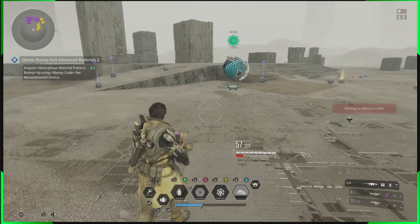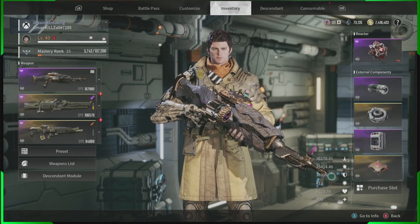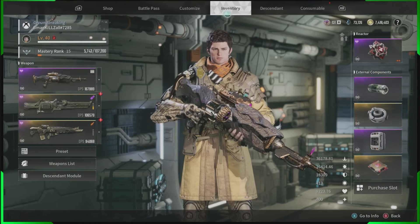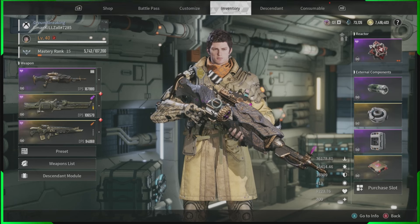You'll now be fully set up to take on bosses and farm transcendent mods. We're running this simple, easy Lepic build, and Lepic gets way stronger as you build him up. If you want to see more in-depth builds to make Lepic more powerful, check out my other guides. This video is focused on a basic introduction — use these two descendants with these basic builds to get into the game. Once you've got Bunny and Lepic at this level, you'll find the game easy and be able to grind all the content with ease.